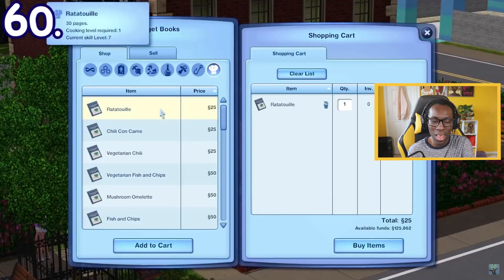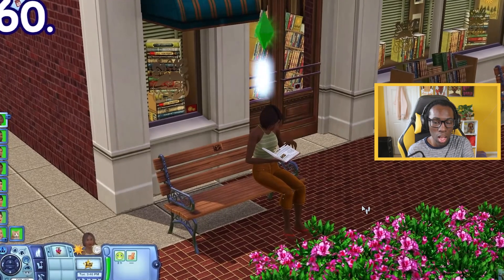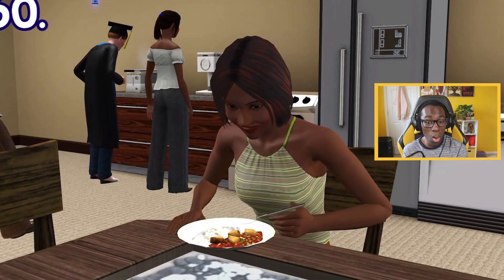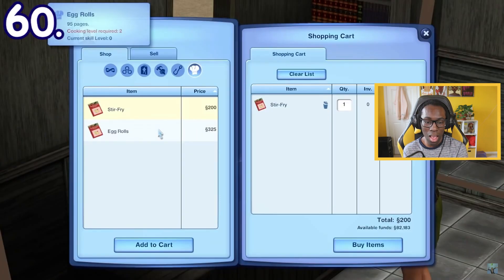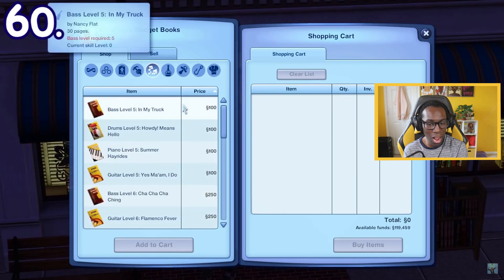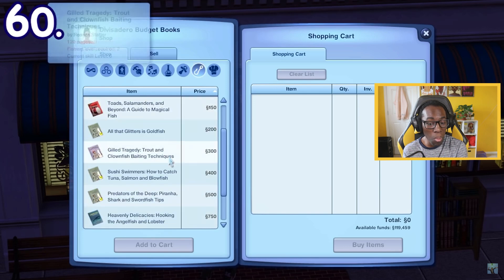If you go to the bookstore, you can buy various food recipes. Some recipes require you to reach a certain level in cooking skill to be read. If learned, you'll be able to cook the food. The vacation worlds from Sims 3 World Adventures also have their own unique food recipes. There are also elixir recipes, music books so you can play certain instrumental songs, and fishing books to learn how to catch certain fish.